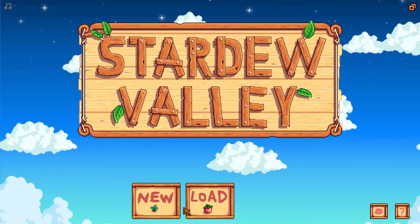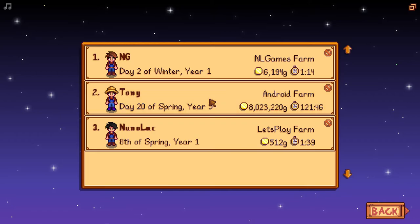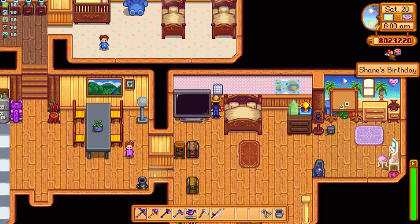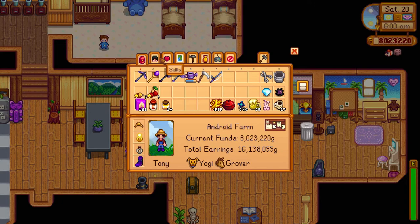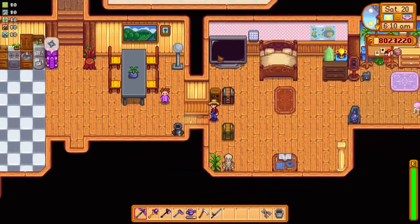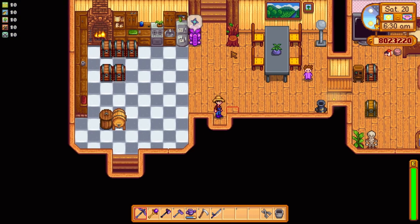Let me go back to my previous save because I'm more advanced there and I have more friends, the house updated, and access to the calendar. There's another mod I sometimes use that allows you to know what items everyone wants. I don't have it installed here, so I will talk about that mod in a future episode. I'll be trying different mods as well.